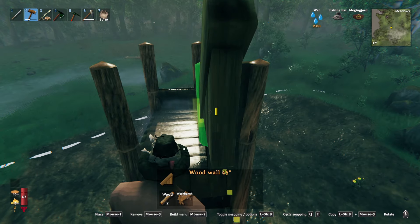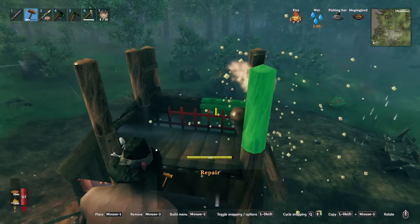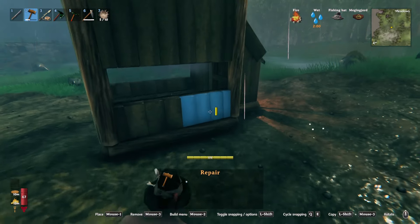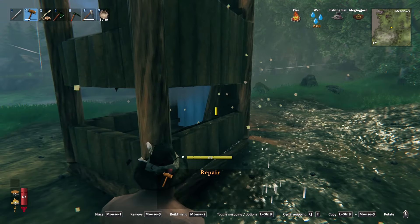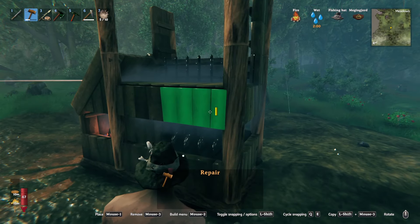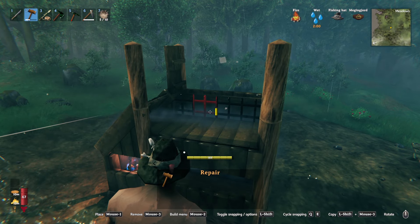I'm actually going to go ahead and remove these now because I don't really want them there — like so. So we just have these beams, the main supporting beams in the corners, because it just fits better.